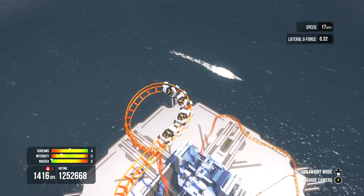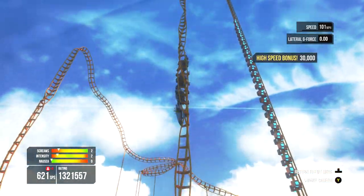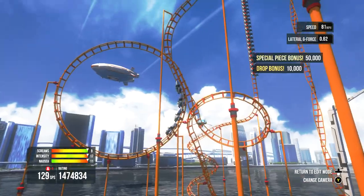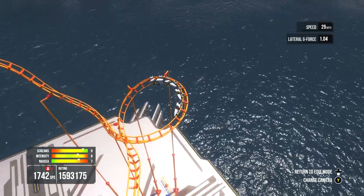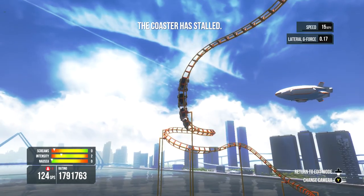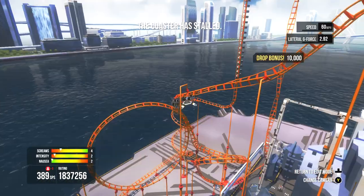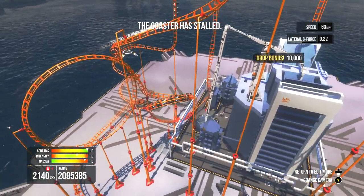There we go — this should be intense. We got the meters at the lower left. That's intense — come on, how is that not intense? A rider just flew out! Oh man, my ratings are off the charts. Question is, can they get all the way to the top with the speed that they have? Aw, so they're gonna go backwards. What happens when they go backwards? Oh man, they're liking it!